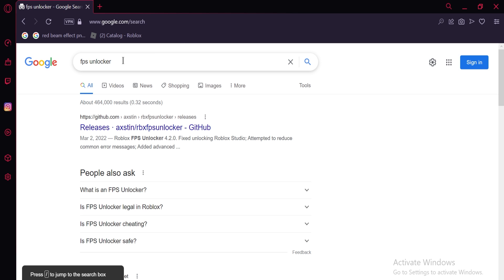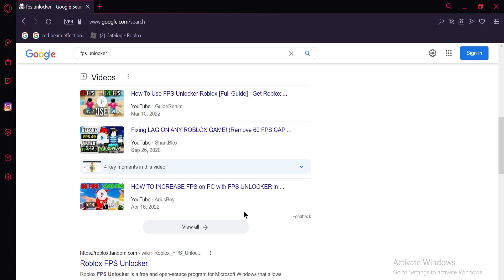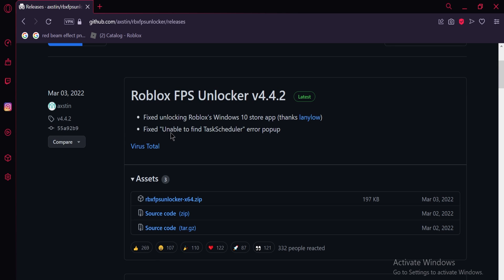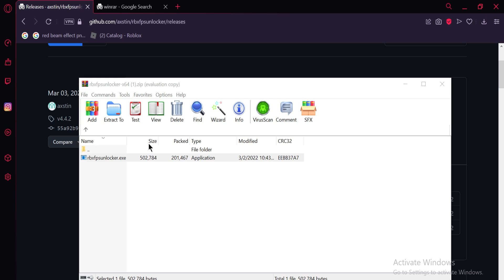What you need to do is search up 'FPS Unlocker.' Do not go to certain sites because those are virus sites — they're not official. You do not get banned while using this, and it's okay by Roblox, as they've stated that using the FPS Unlocker doesn't get you banned. Go into the FPS Unlocker and click the zip file — rbxfpsunlocker-x64.zip — and download that.